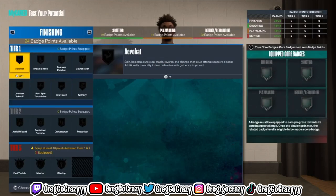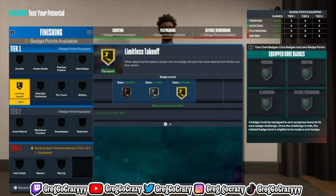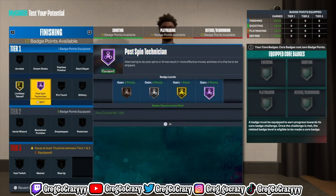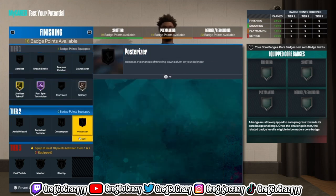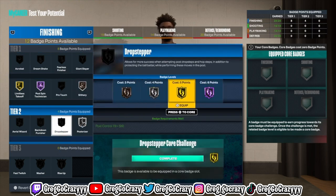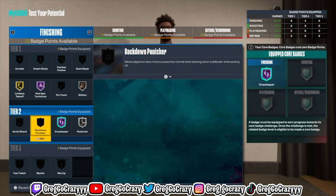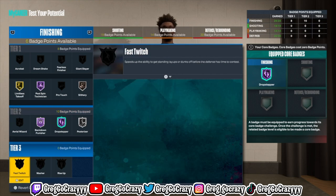Once you complete everything I will be showing the badges for this player. If you get the core takeovers and already have that pattern unlocked, you can switch it — you don't have to do one-one-one-one. You can have one finishing, two playmaking, one defense if you want. If you have the core patterns unlocked you can change it. This is just what I would put on my build.